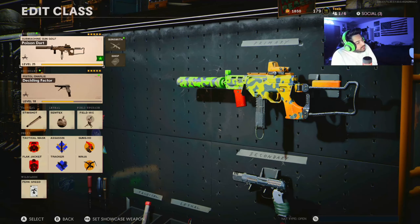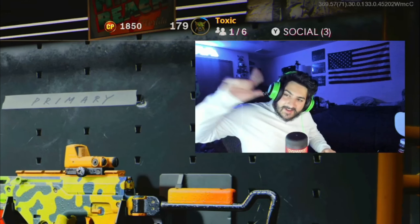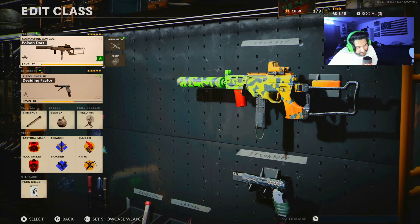Anyway, that is the Poison Dart blueprint — the tier 100 LC10 blueprint. Let me know what you think of it, and which gun from the battle pass — the Fara 83 or the LC10 — you like more, and which gun is your favorite from the season. Like, comment, subscribe. I'll see you all on the next one. Peace.